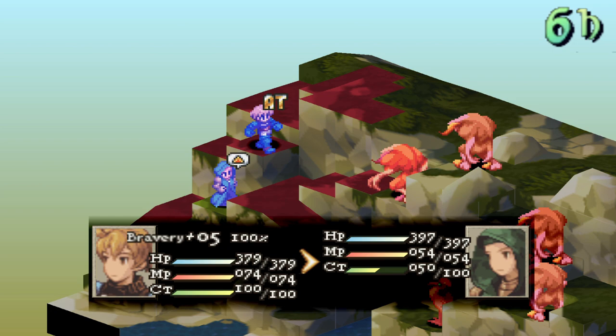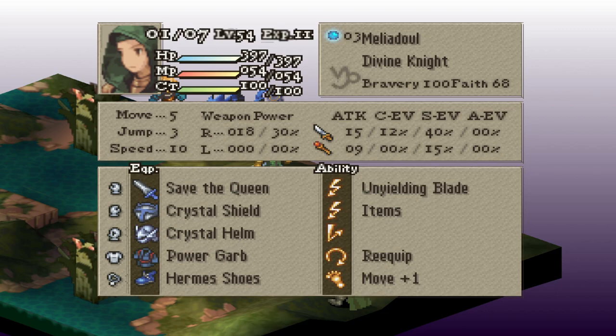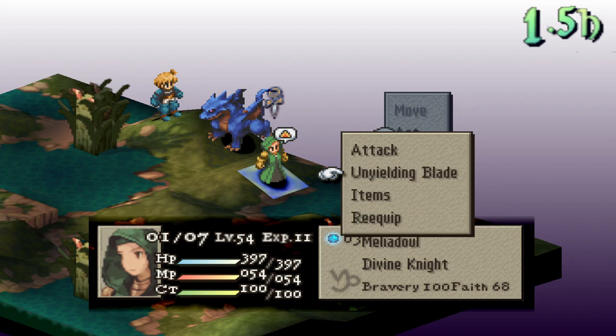If you want a simple and easy build you can use as soon as you get her, give her Power Garb and slowly increase her Bravery with Ramza's Steel or Cheer Up ability to 97, and get her Move Plus 1. Even though it's very basic, she will be a very strong party member to help you get through the game.